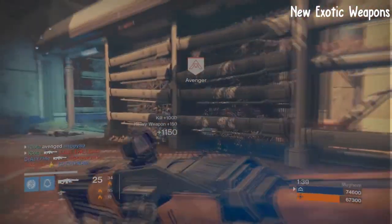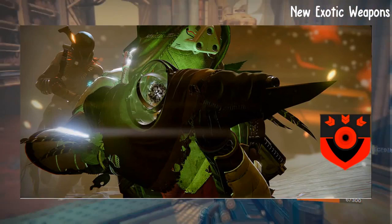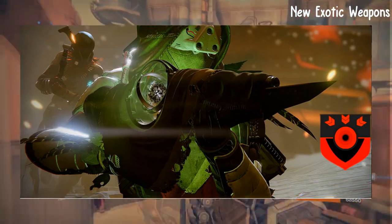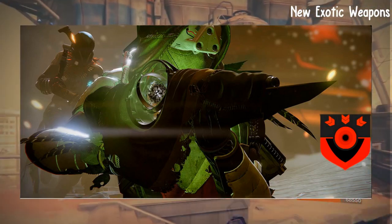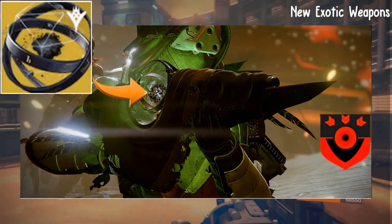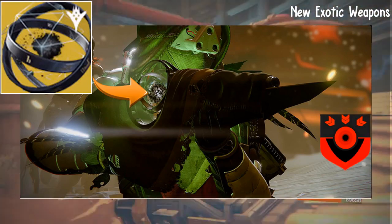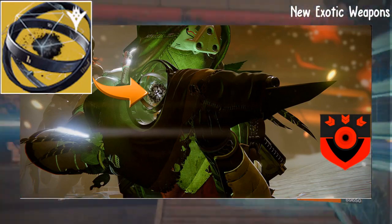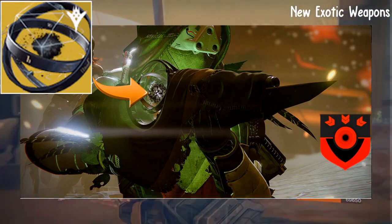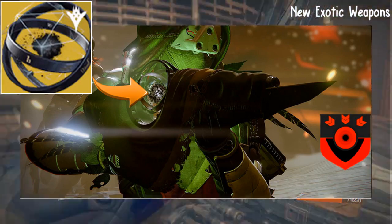There's one more thing I want to show you guys. There's a picture on screen of a weapon with a knife on the front of it, and it has the Heart of the Black Garden inside the weapon. You will see that this is an exotic consumable. Is this the Touch of Malice? Is this what the Bungie developers were talking about — the Touch of Malice being the best and the community's best weapon? We'll find out in the Taken King in the next couple of days.